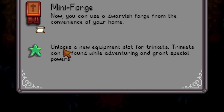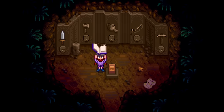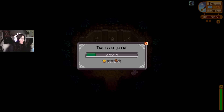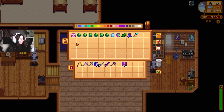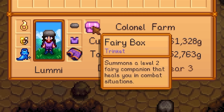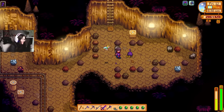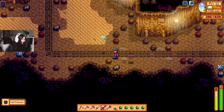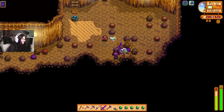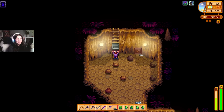Trinkets can be found while adventuring and grant special powers. I don't know the exact way to get these experience points — the way I did it was using this book of stars that gains experience in all of your skills. I'll use a book here and the experience bar went up a little tiny bit. I'm assuming you'll also get some experience just by doing everyday tasks. So these trinkets — I put them in a big chest. They basically just give you some cool variation of a power-up in the mines. This first one is called the fairy box. It summons a level two companion that heals you in combat situations, so basically if I take damage, every so often the fairy will just heal me up a little bit. It is also super cute. It only heals you when you are in a combat situation — as you can see, my health isn't completely full and she's not healing me. If you die a lot in the mines, it might be good to have this girl around to give you some buffs so you don't die.